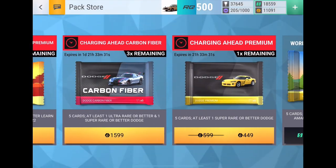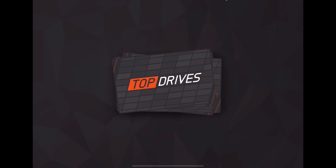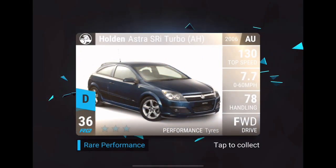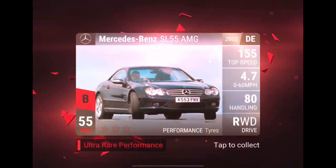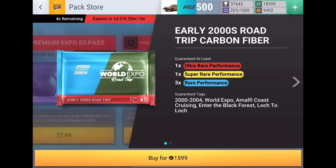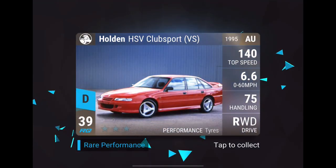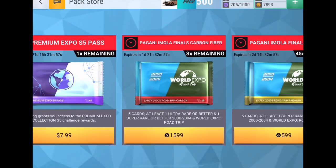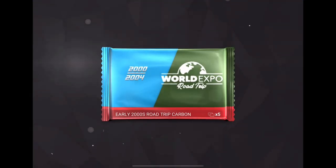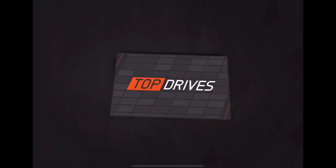Going for some more - we need fuse so might as well keep opening. Holden Astra, V8 Vantage, GTV - and S75. Can't really be disappointed. Another 2000s road trip carbon - let's see. 190E, update car, HSV Vue - and hey, I'll take it, another fuse mat. Whatever I get will be getting some use - either it's a keeper or it's getting fused away instantly, so I really can't complain.